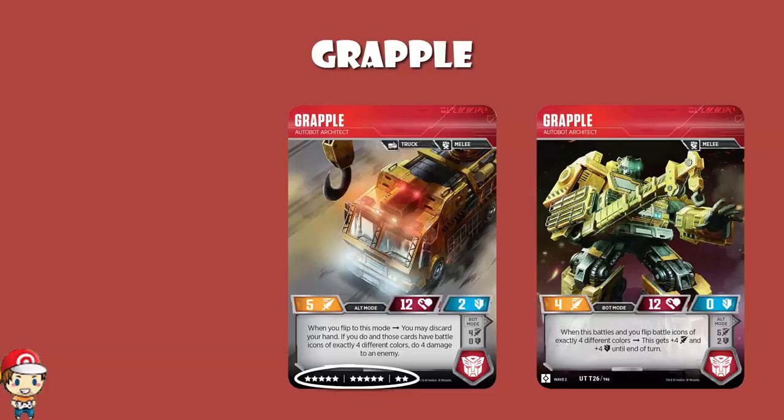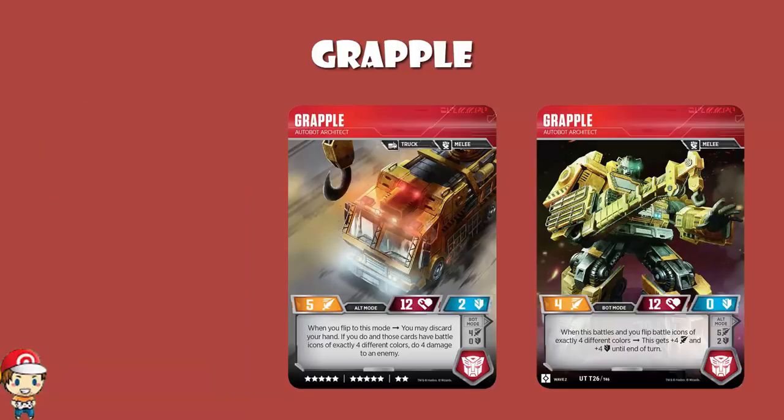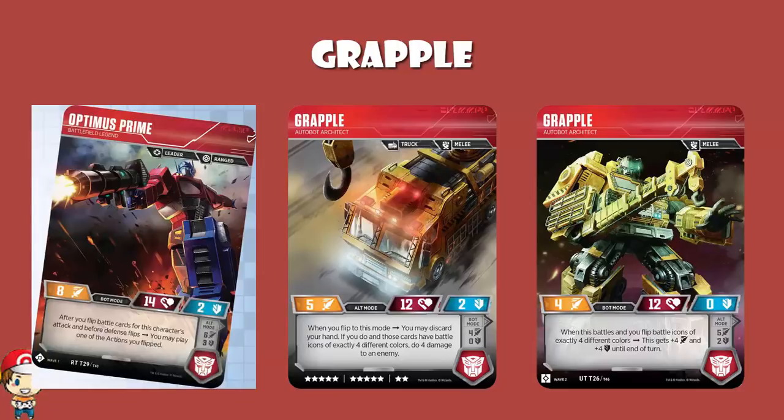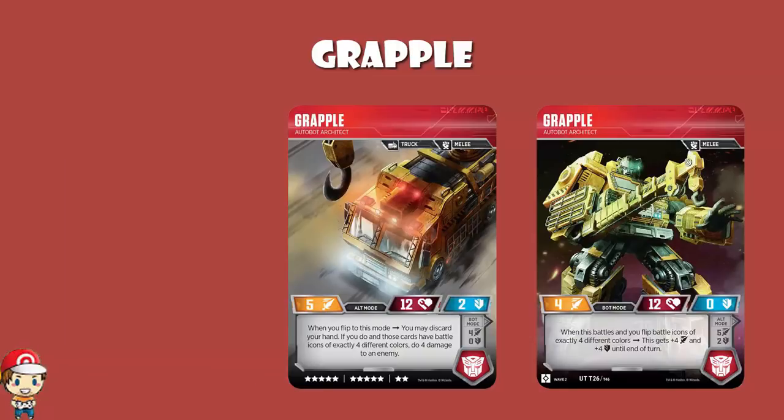Grapple is looking really, really nice. Starting off, it's a 12 cost — 12 is extremely expensive, that is not a cheap card. That puts it right up there with stuff like Nemesis Prime. Being a 12 cost means you can partner with Optimus Prime Battlefield Legend, but that's it. That's your entire deck in terms of character cards. Not to mention we've got star battle cards coming like the redonkulous Leap of Faith, which you cannot play if you're playing a 25-star deck.